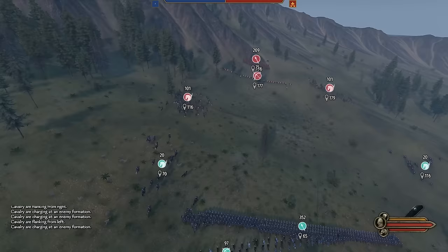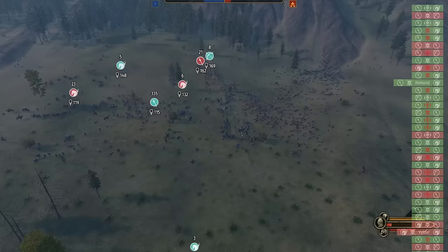The cavalry are outnumbered 5 to 1, but that doesn't matter — charge right in. Infantry lumber in slowly, and within a minute the battle's over. It's not pretty, but it got the job done.